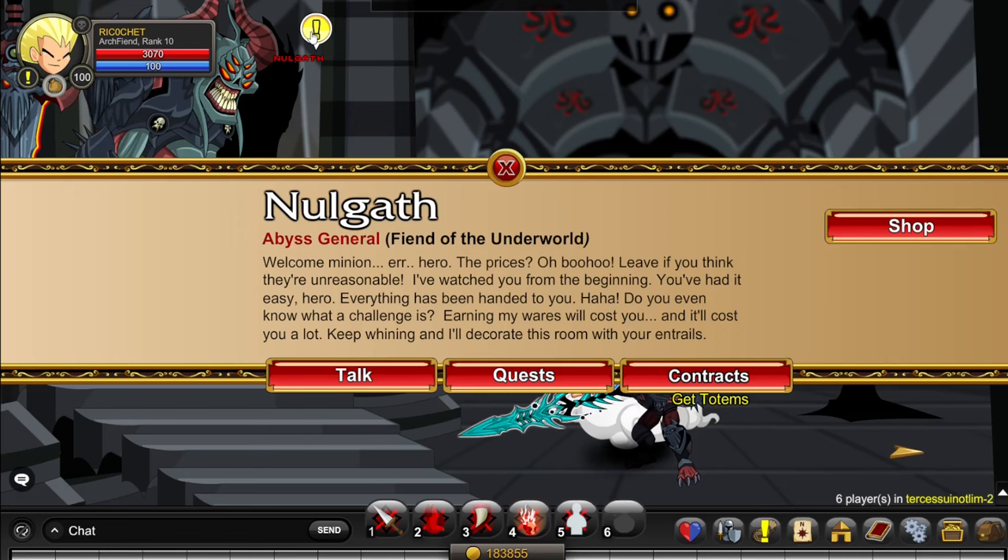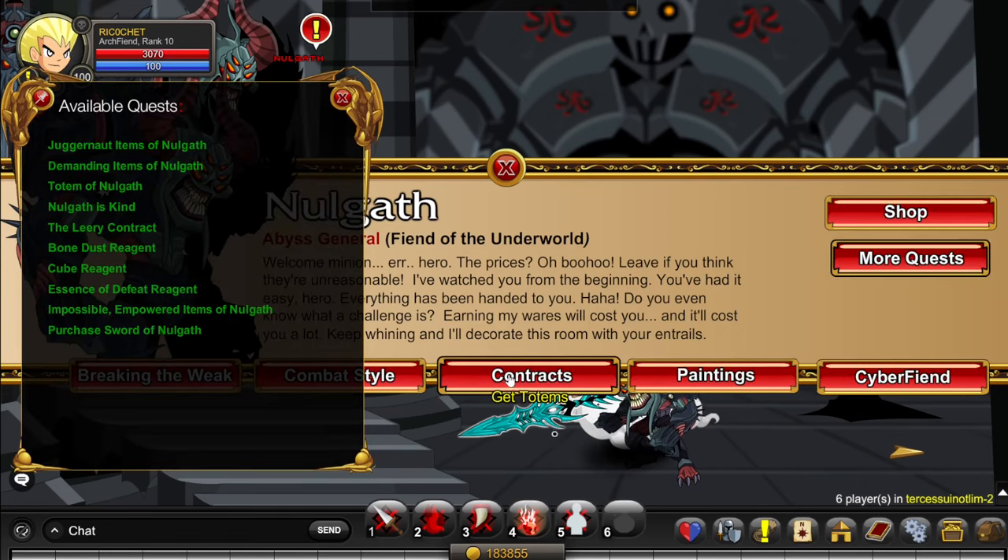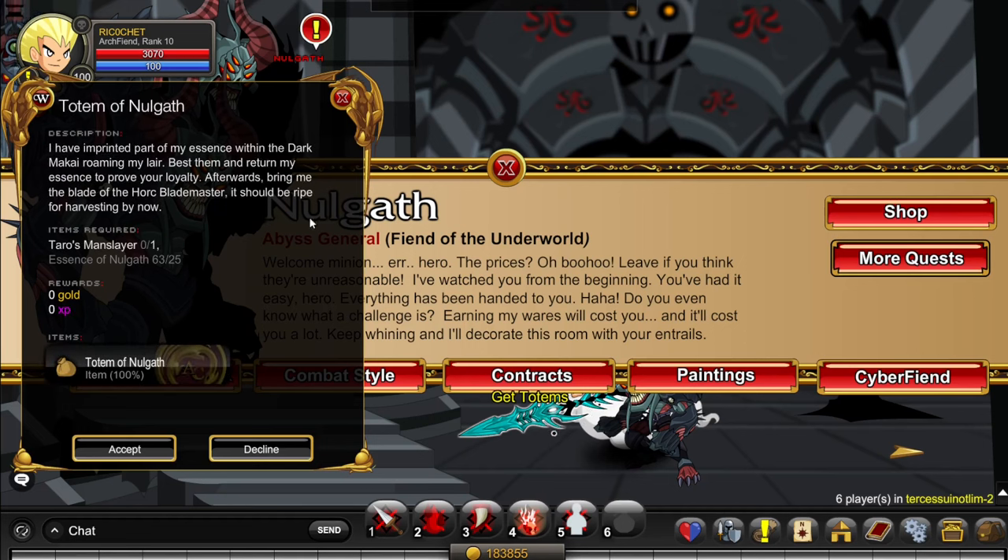Over here you click on him, click Quests, Contracts, Get Totems, and click Totem of Nullgat. You need 25 Estes of Nullgat and 1 Taurus Manslayer to get a Totem of Nullgat. You can get the Manslayer by killing Taro the Manslayer, who's next to the VHL NPC.